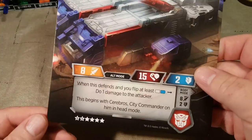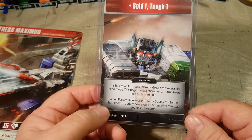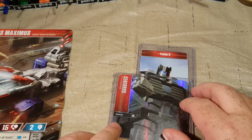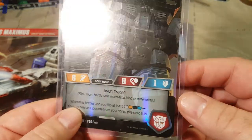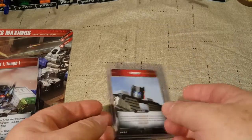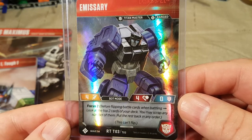After Fortress Maximus gets knocked out — he has a total of 15 health — you put the big card in your dead pile. Then Cerebros activates: Bold 1, Tough 1, Focus 2, flip one more battle card when attacking or defending. When Cerebros battles and you flip at least white, orange, black, and blue, you may play an upgrade from your scrap pile onto this. When he passes out, you also get Emissary — Focus 2 — who before flipping battle cards looks at the top two cards of your deck; you may scrap any number of them and put the rest back in any order. This can't flip.